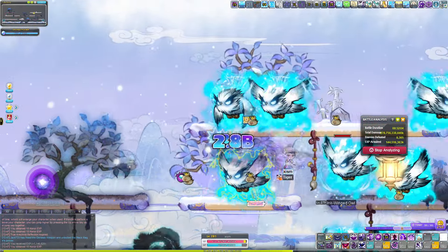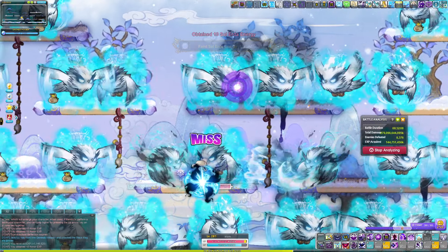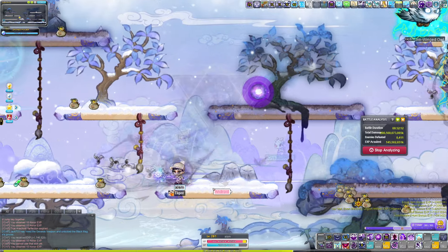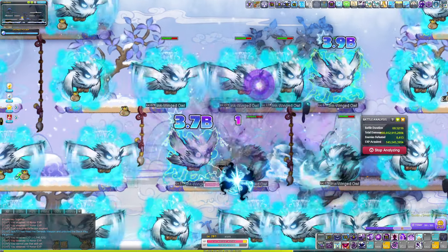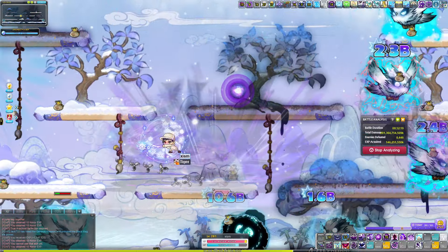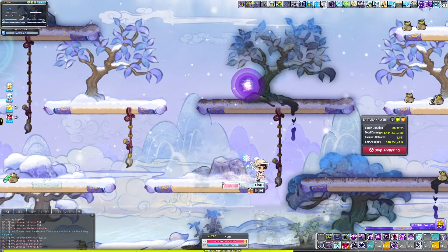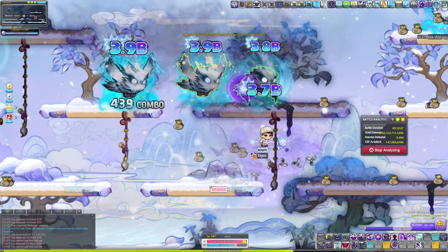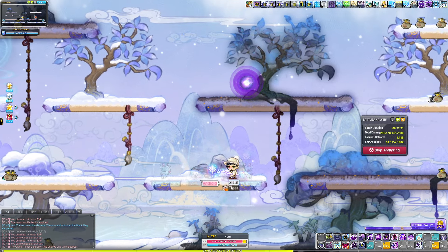For the revamped hyperburn, mine is going towards Shade, because I want the Shade Crit Damage Legion block. I do not have a 250 Shade, and if you don't have one and you're not partial to either class, I would highly recommend you go Shade for one of your hyperburns. The Crit Damage Legion block is pretty good, and it ends up being a free boss mule too if you want to use it.